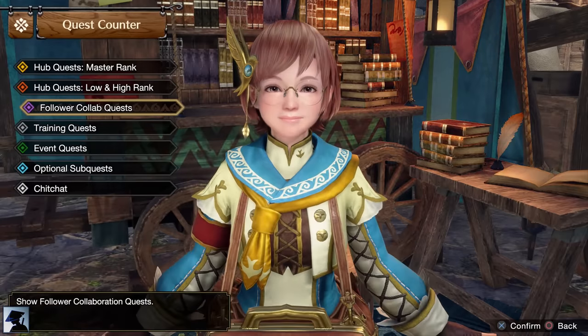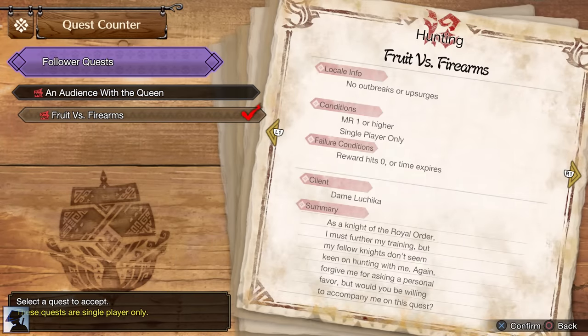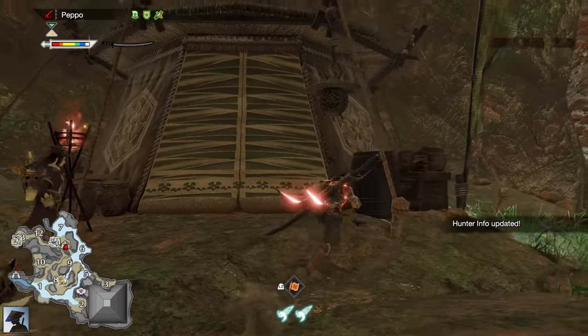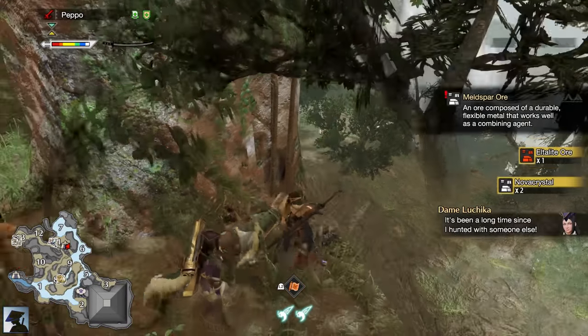And that's why the first quest you should take on is the Follower Quest with Luchika, Fruit vs Firearms. The quest takes place in the Flooded Forest, so make sure to collect the exclusive ores you can find only there, which are Meldspar Ore and Pure Crystal.